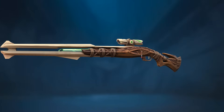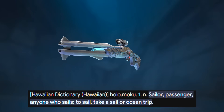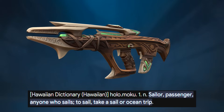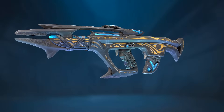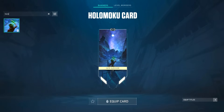Some fun facts worth noting about the Holomoku Collection: this is more of a Polynesian set. The word Holomoku means sailor, passenger, anyone who sails or takes an ocean trip, and this is directly from the Hawaiian Dictionary. So all of you Polynesian people out there, rejoice, because there's a little bit of representation with this, even if it is just a deluxe skin set. I think this looks really cool and I may very well make a video on it when it comes out, so subscribe and have notifications on.